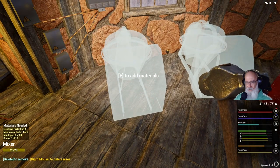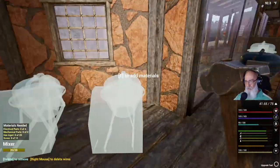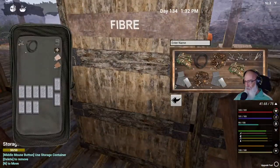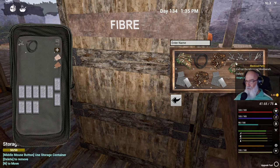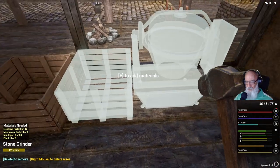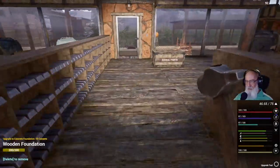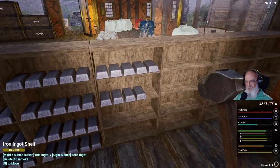Each one of those takes four electrical parts, four mechanical parts, 20 iron, and 10 screws. Let's get all the screws in there so we don't have to worry about them. This one needs how many screws? It doesn't need any screws but it does need planks. Each one needs 20 — so 40, 60, 80, 100 — and I think I got that: 20, 40, 60, 80, 100. Looks like I got more than enough.